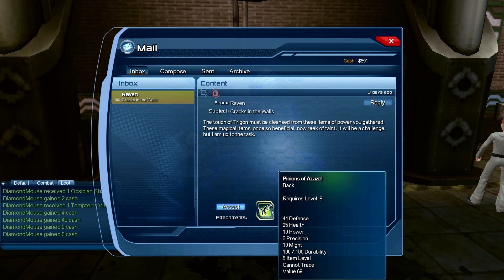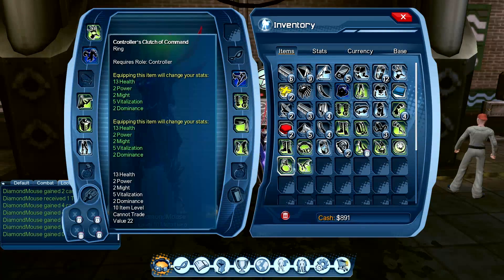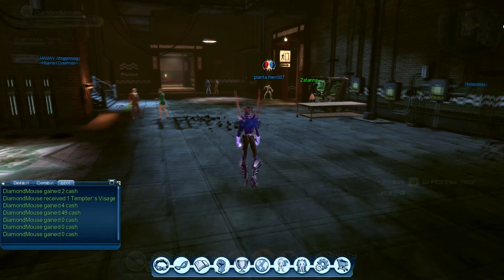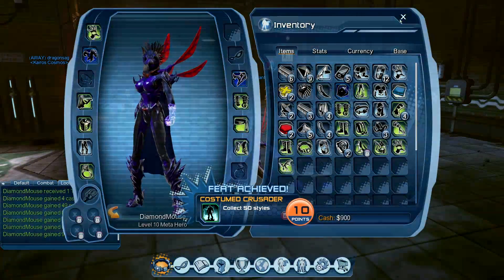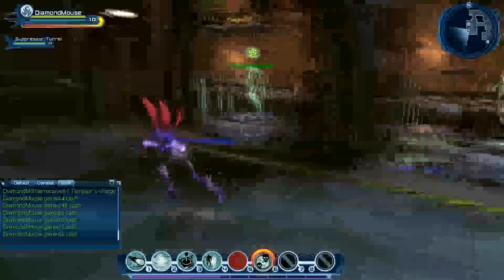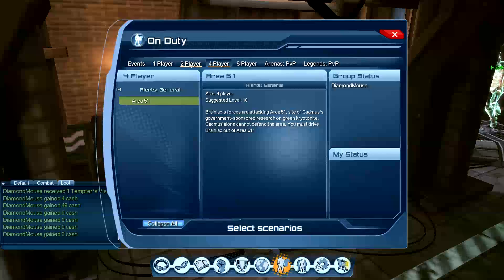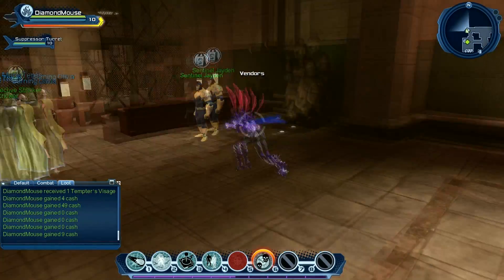We've got a ring and we have a new back piece. This is a level 8 back - I'll keep the one I've got on. This ring is good because we haven't got any rings yet, so we'll equip that. Now we get to pick any weapon - we can go for hand blasters since we are using hand blasters. We've got a feat for collecting 50 styles. These are the guys Hawkman and Martian Manhunter who tell you about the arenas, so that's PvP. There's another mission done.